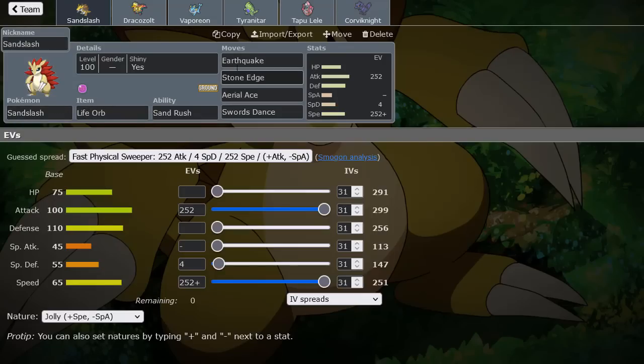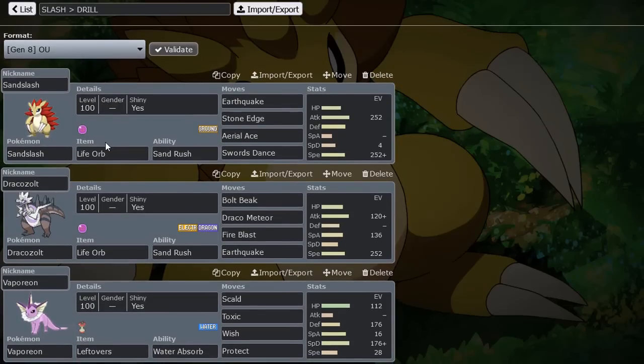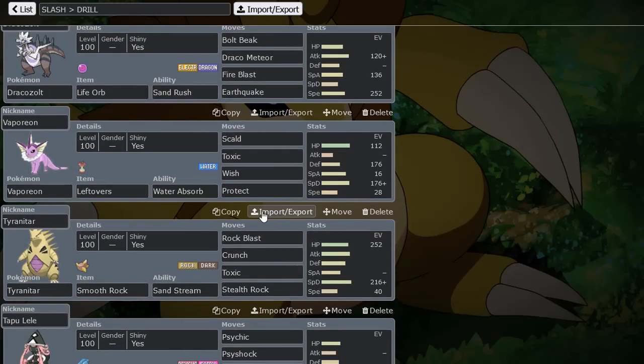You can actually use Sandslash to kind of check Landorus-T as well, because plus two Swords Dance Stone Edge — maybe even at plus one — could do a lot. A lot of Lando run SpeDef so it could be pretty useful. I was contemplating running Sandslash and Drill both on the same team, but Dracozolt gives another different sand rush user and a lot of diversity, because Dracozolt destroys bulky waters. That could be really useful for Sandslash to eliminate something like Slowbro so it can have an easier time at plus two knocking things out.